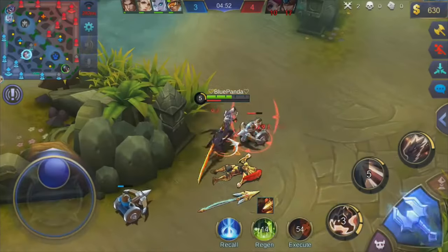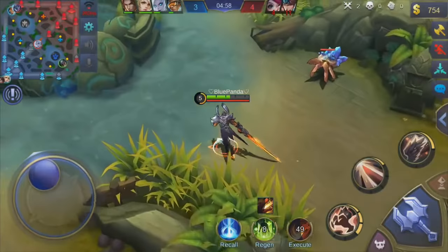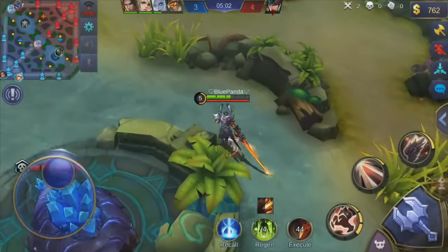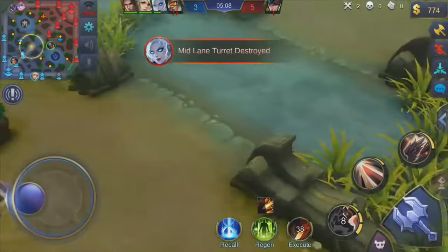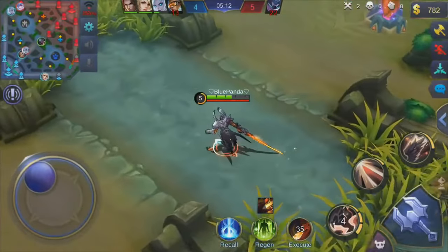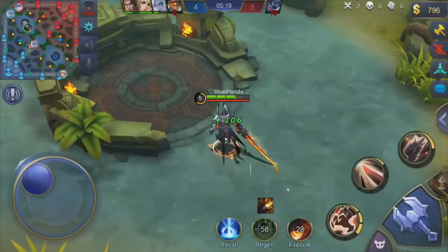This guy is overpowered if this guy is allowed to be used. I mean, I haven't even fully played with him yet but he looks overpowered - he for sure is overpowered. Can I jump through walls with this? I can't - why is this a thing? Mobile Legends, why haven't you told us anything about this? This area randomly appears in the game - this super battle area. Look at that.